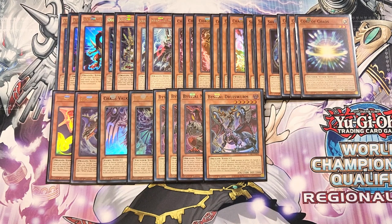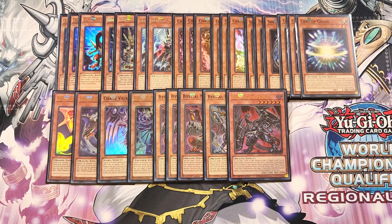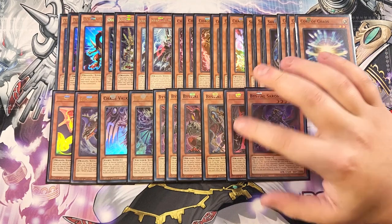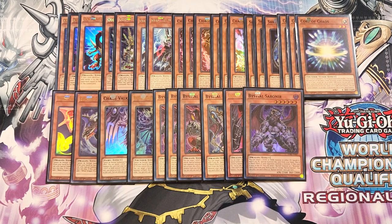We then play a single copy of Bystial Baldrake, which deals with cards from the extra deck, making it a one-of extender as well. These are level six in the deck, which is really good to help you synchro summon into cards like Chaos Angel. We also play a single copy of Bystial Saronir — mostly just here for the name to add additional names to the graveyard. Playing exactly six Bystials in the deck is just really good.